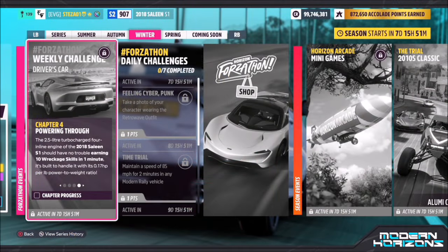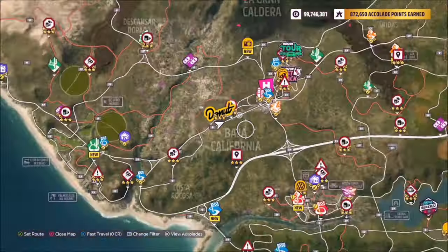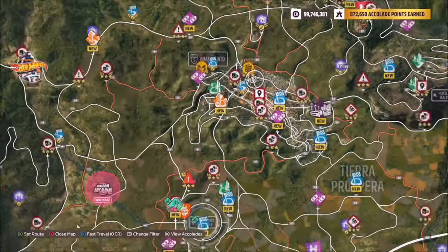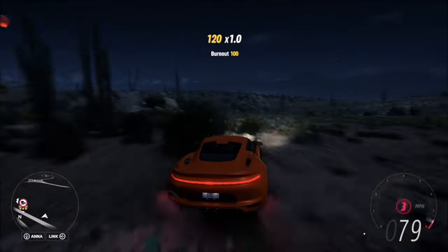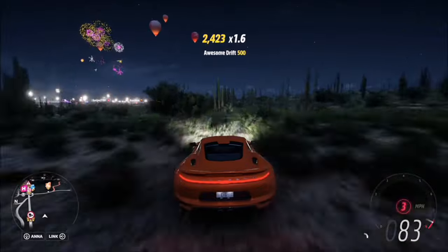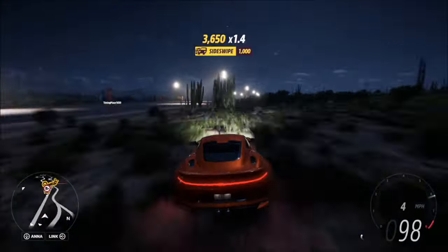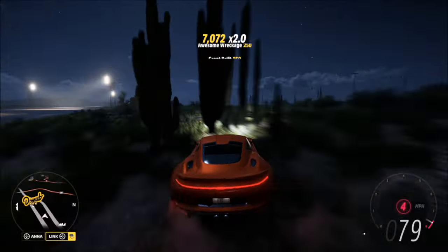The last challenge wants you to earn 10 wreckage skills in one minute. To do this I'm going to stay at the same location on the horizon runway, or you can head over to a town such as Guanajuato, somewhere densely populated. The reason I stuck around this horizon drag strip is because there's tons of stuff to smash into around the outside of it, as you can see here — plenty of cacti, banners, and light poles that will earn you a wreckage skill. It's really easy to get 10 of them in a minute when you're focusing on it.